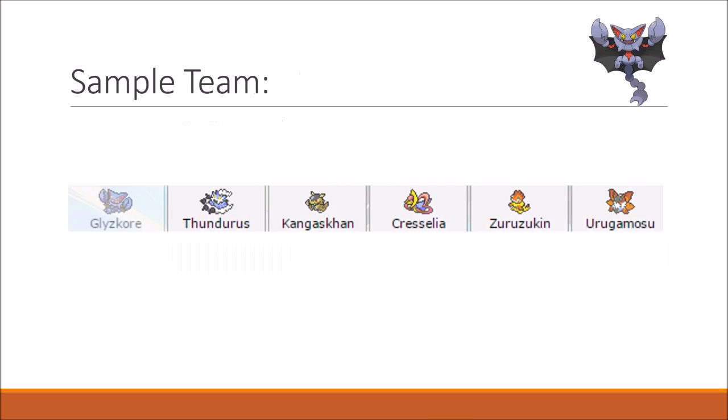Let's have a look at the sample team. As I said before, Gliscor and Thundurus was my lead — my gimmick — with Thundurus Swaggering my own Gliscor. I've put on Kangaskhan and Cresselia to have a Trick Room option, because teams with two options are always better than teams with only one. I've added Scrafty for Intimidate support since Gliscor doesn't provide that, and I added a Fire type which is super important in this metagame. I will leave a Pastebin of this team in the description.